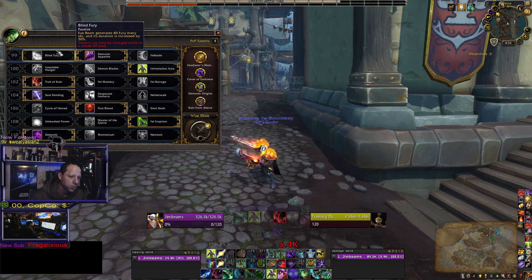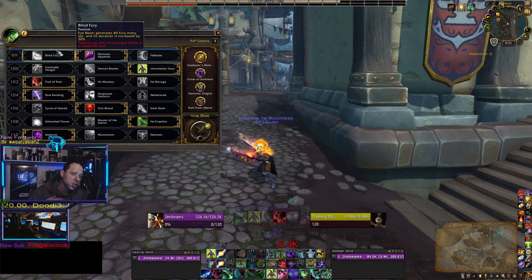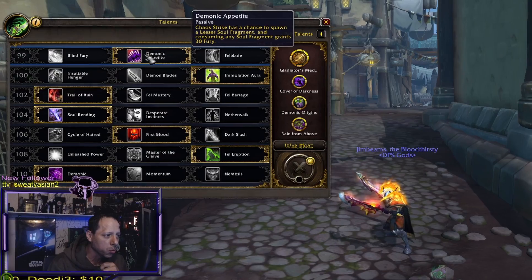It does cleave very hard, so if you're pulling tons and tons of adds in big pulls every 30 or 45 seconds, this is a great talent to run for that. Other than that, if you want single target DPS for PvP, for running dungeons, for an all-around build — it's going to heal you and you're gonna be able to spam Chaos Strike more often. You're gonna run Demonic Appetite.